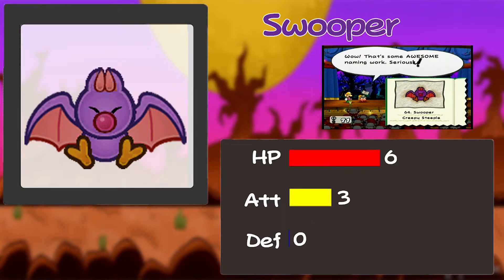That's some awesome naming work — seriously, it's pure naming genius. I feel like the writing staff over at Nintendo had way too much fun with the title log sometimes. Max HP is 6, attack is 3, defense is 0. It says here it hangs from the ceiling. If you can just damage it, it'll drop off the ceiling and then you can whack it.